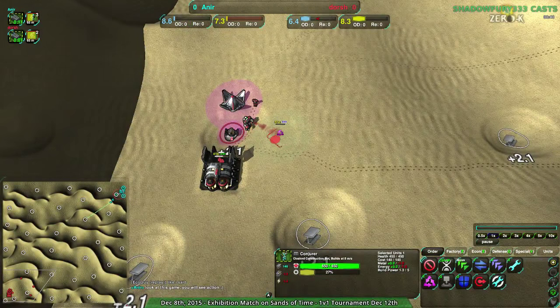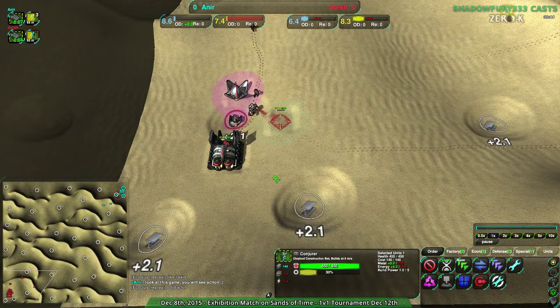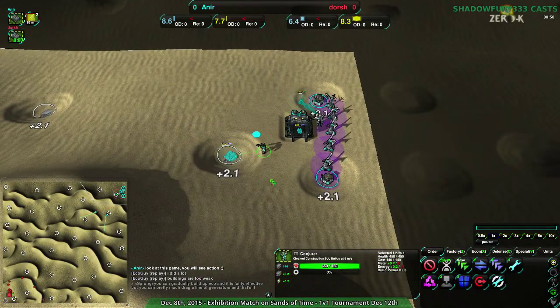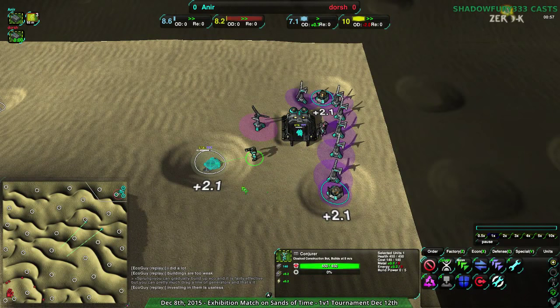Both players are expanding fairly quickly, just doing their own economic thing. Dorsh is going for very early energy, not going for metal quickly — this is not what I'd recommend. I would recommend going metal, metal, metal, then energy. I get that recommendation from Google Frog. This has actually worked pretty well. Anir, however, is going for a much healthier economy start overall.